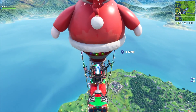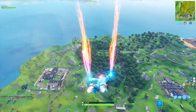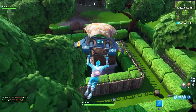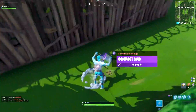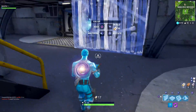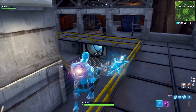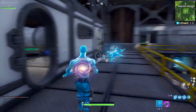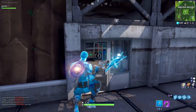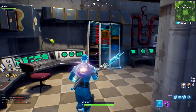As soon as you guys get to Wailing Woods, just break through the bunker. Once you guys get inside, you actually want to head towards the north and head into a small room that's located in the back. Once you guys have gotten a weapon or something like that, just go back into this small room.